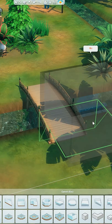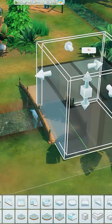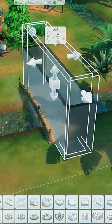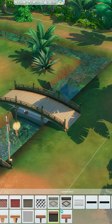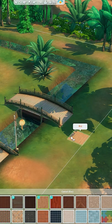Then I'm just using the deck tool and placing this under that bridge I've just placed. Then just try and blend it in a little bit more by adding a trim that suits the build a little bit better. And that's it.